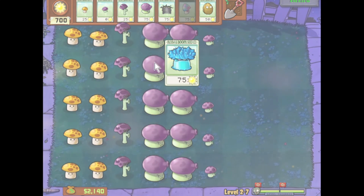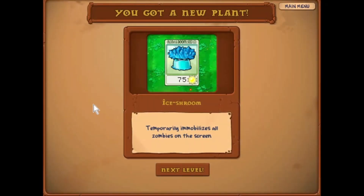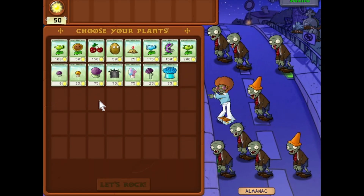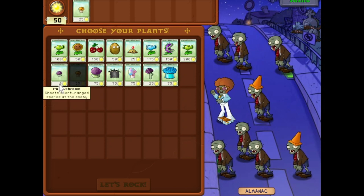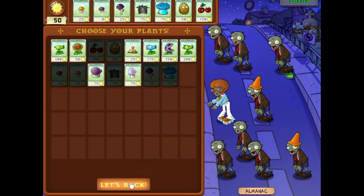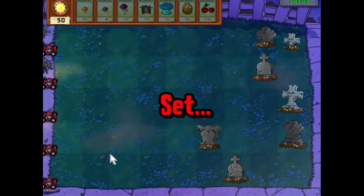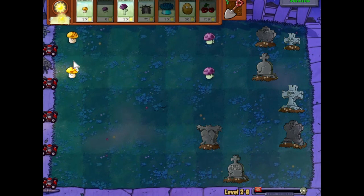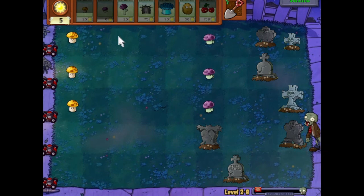The Ice Shroom — that's what this is. A lot of good plants in this game. It temporarily immobilizes all zombies on screen — it's a screen nuke that freezes everything. I'll do something a little different this time. There are no screen door or Football Zombies, so I don't really feel like I need the Fume Shroom or the Hypno Shroom. They tend to give you a plant that's really good against whatever new zombie is introduced.